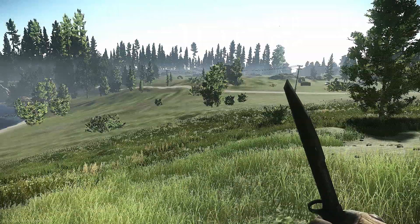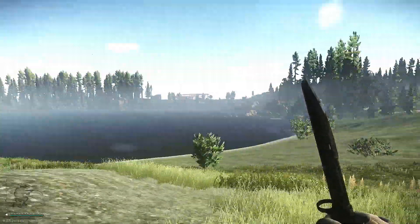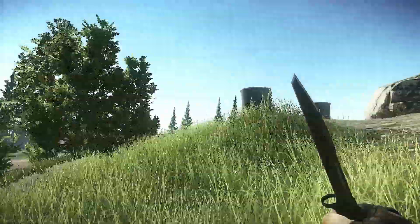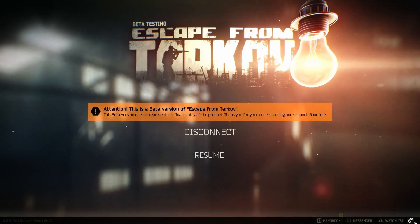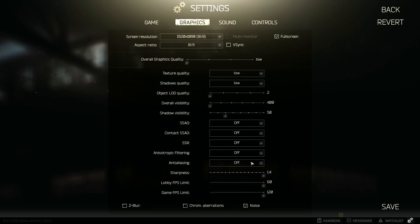Hey everybody, what is going on — serial of a Jav here. Today I'm playing Escape from Tarkov, the latest and greatest realistic FPS, sort of loot-and-shoot type game. What we're going to be doing today is going over how this game runs on low settings. Here you go — the proof is in the pie, as I say. This is the low settings, this is sort of what I'm running on. You can see everything is as low as it will go.